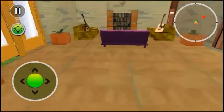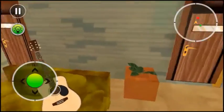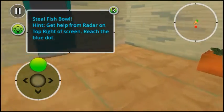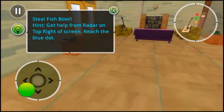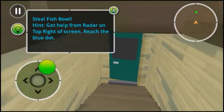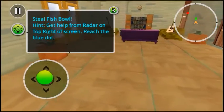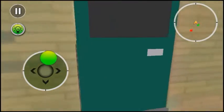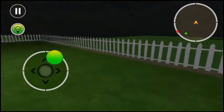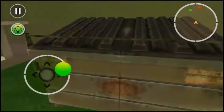What's the green? Oh, is it the guitar? I think so. Still the fishbowl — I think he's coming, he's coming! Get out — okay I'm good. 'Get help from the radar on the top right screen, reach the blue dot.' There is no blue dot — I'm extremely confused right now. It said look for a blue dot and also still a fishbowl, but there was no fishbowl and there is no blue dot.